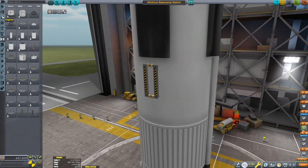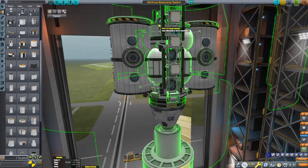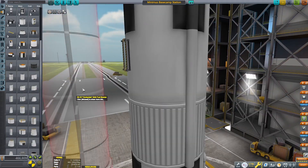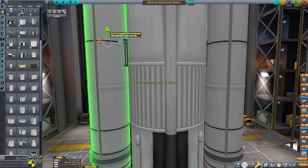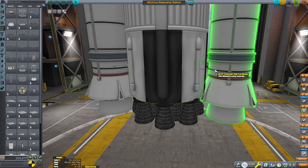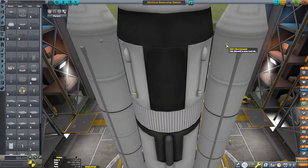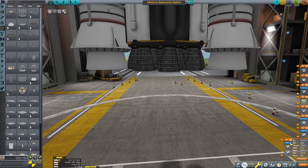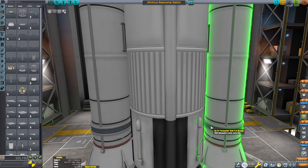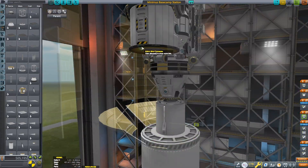We are creating the monstrosity of a rocket that's going to be needed to send this thing to Minmus. Now, you heard me say that Minmus was an easy place to go to, but I didn't say it's easy to go to with a payload of this size. This is so massive that we're going to need two of the largest solid rocket boosters in the game. I believe they're the Collide Stale, which are modeled after the Space Shuttle SRBs — they're 2.5 meters in diameter.